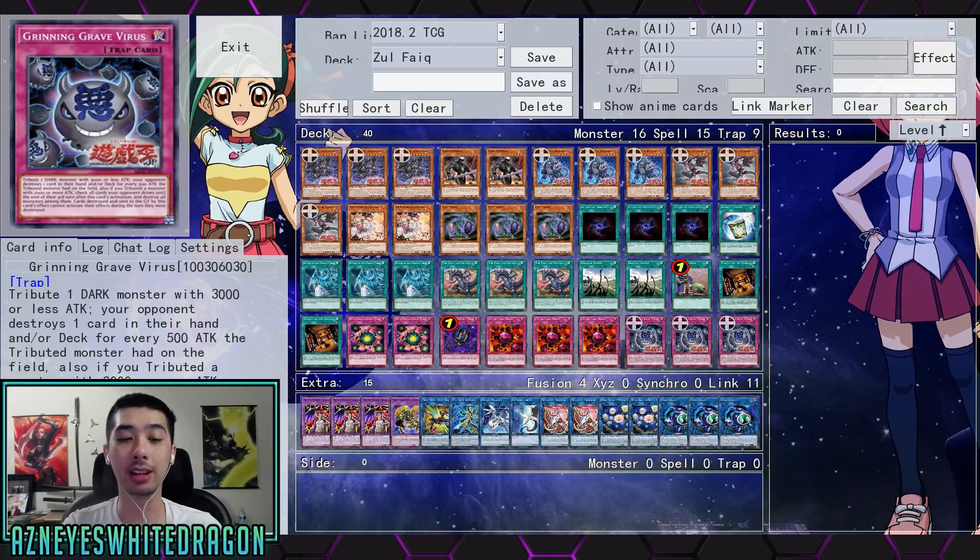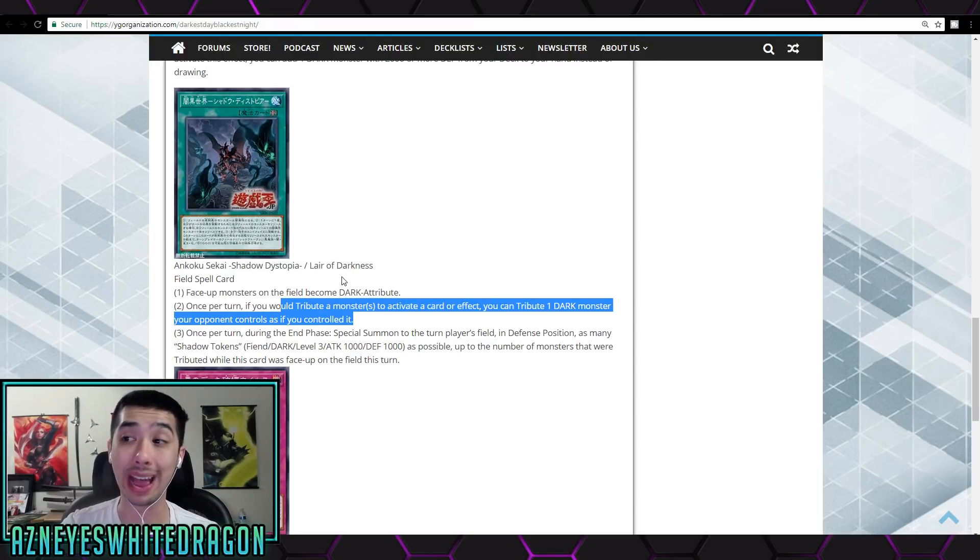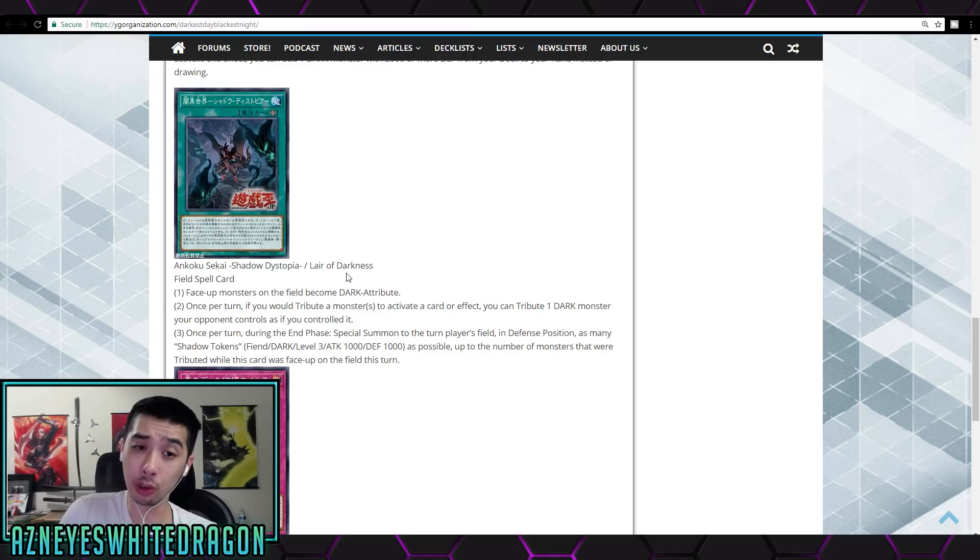Before I get into the gameplay, I do have to mention once again: Layer of Darkness is not available as of right now. Currently, they're waiting for the ruling on it. There is technically a client that does allow Layer of Darkness but it's a little bit broken — it doesn't let you use it on your opponent's stuff on their turn. Just to quickly sum it up, Layer of Darkness is a field spell with three different effects. The first effect is all monsters on the field become dark.